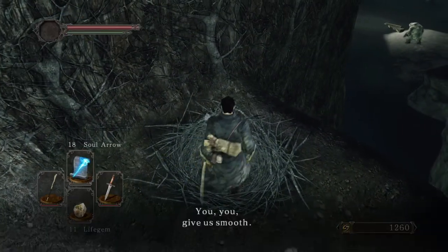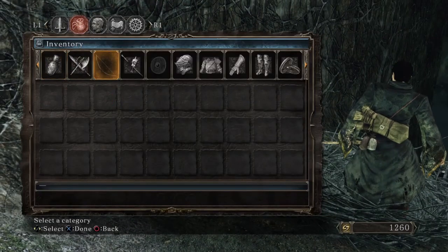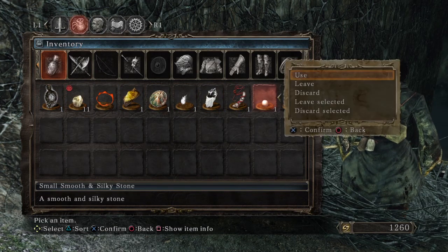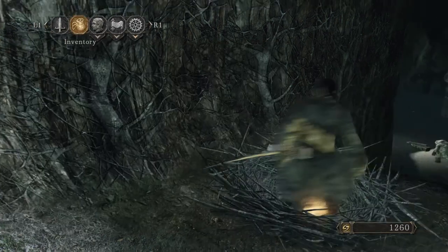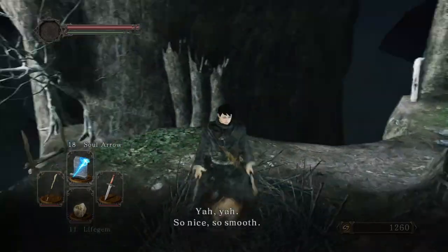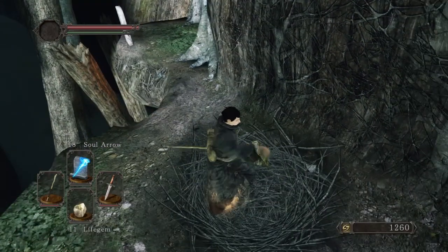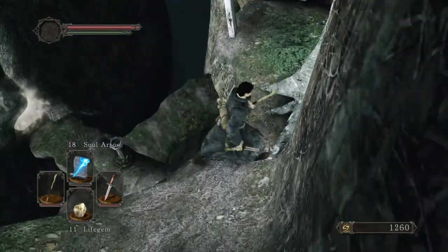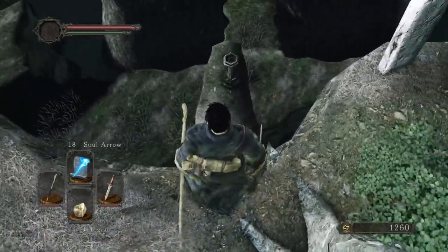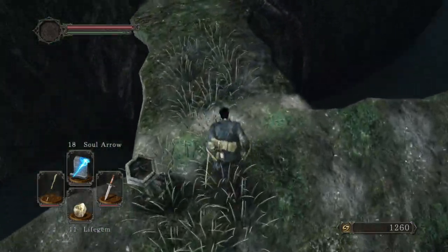We've just got these two — that's so annoying. Remember to leave them, don't discard them. I've lost one dead. No, a Demon's Great Hammer — cool, never had one of those before. Soul of a named soldier — let's go do this, get a few more souls.